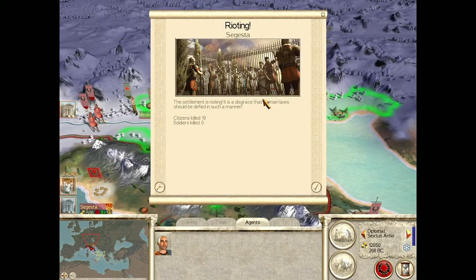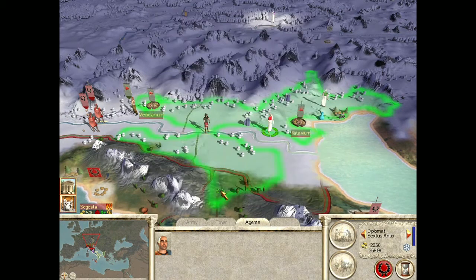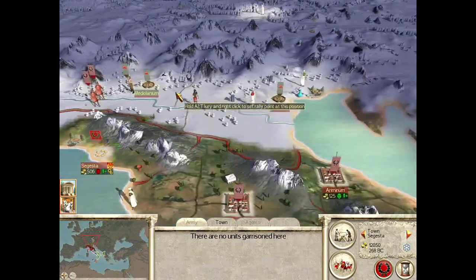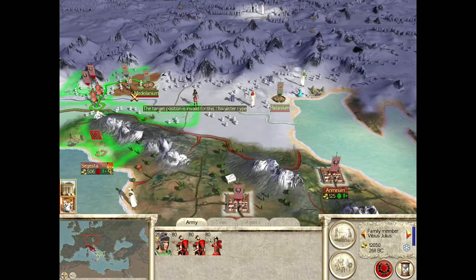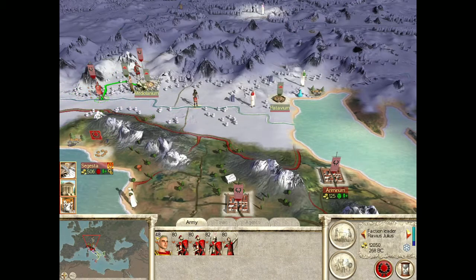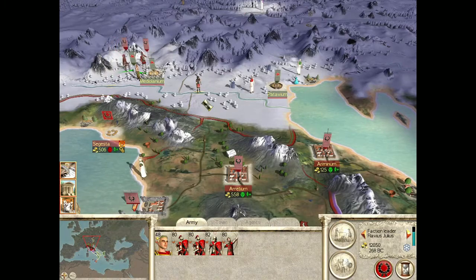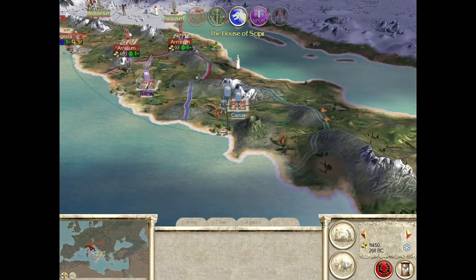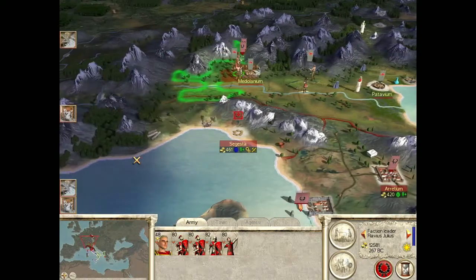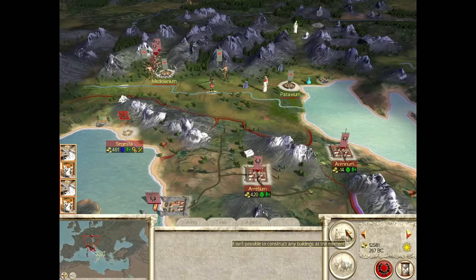Settlement is rioting — it's a disgrace. The Roman law should not be defied in such a manner. I'm too busy trying to invade Medelina. We can last five turns — siege equipment. Now you can build rams and stuff — that's kind of cool. Maintain the siege. Speed it up, maintain the siege, and end our turn. We don't actually have to conquer anything if we can just siege down their towns long enough, I'm guessing. Hopefully Segesta gets its act together.